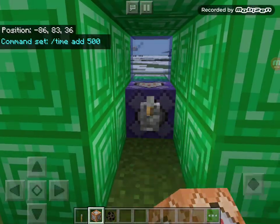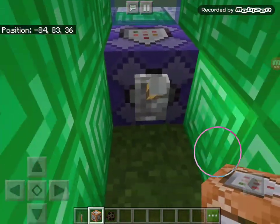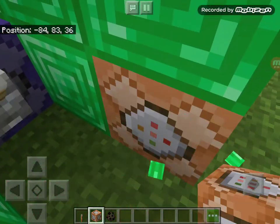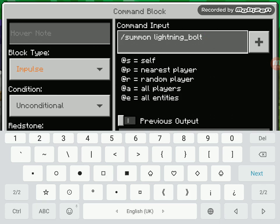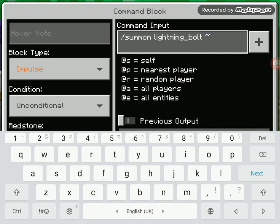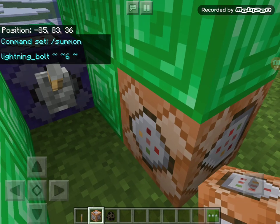And I'll aim for day. This next command is also not optional. It's: /summon lightning_bolt ~ ~6 ~ ~